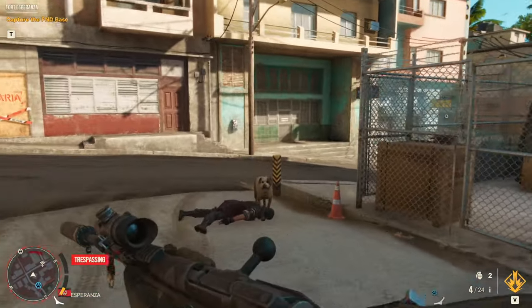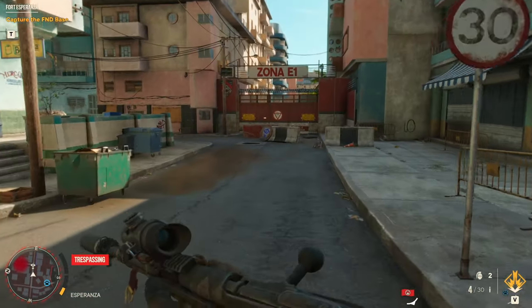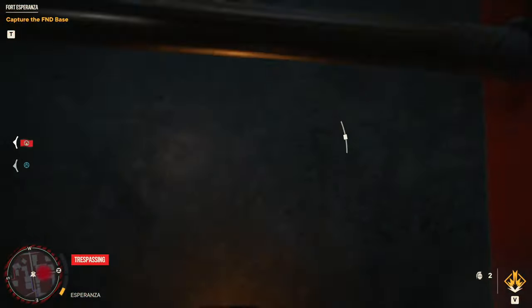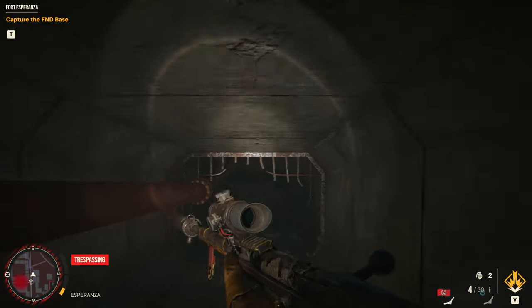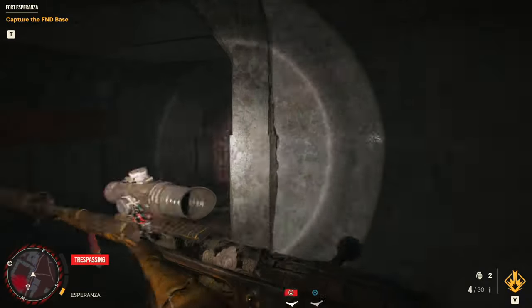So once you've killed a bunch of these guys, you want to keep running down this street and there's a sewer with the resistance logo. Quickly go down there. This is how you actually make your way through the inner city, where they're all crazy special forces guys. We'll run through the sewer.